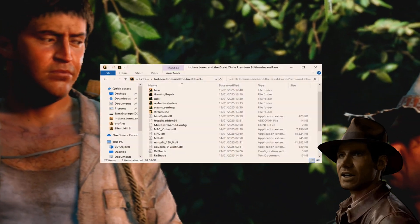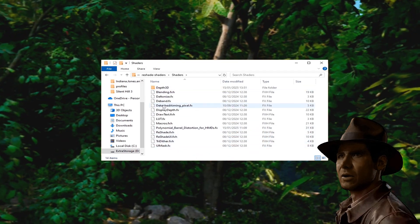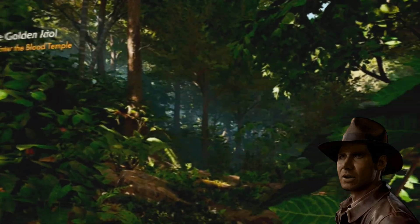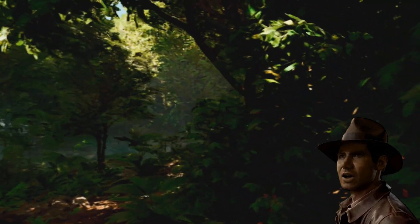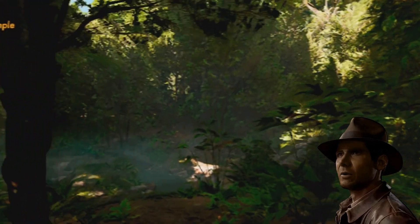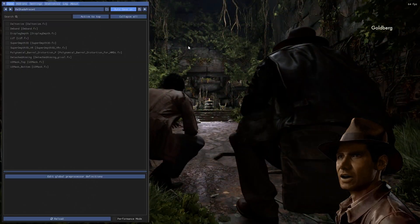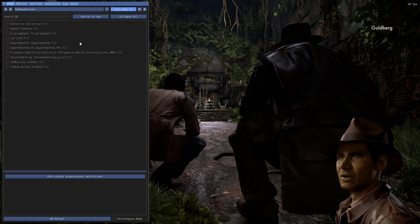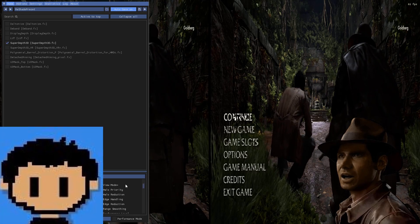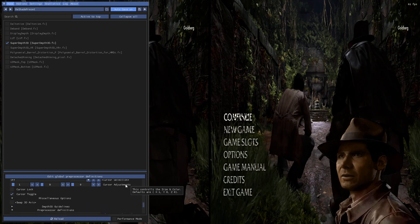Go to our link in the description and you're going to see additional shaders. Download them, open up your game folder, locate the ReShade shaders folder, open that up, and copy-paste the shaders you downloaded from our description in there. Those are additional shaders you're going to need. Now go ahead and open up your game again. You'll notice the ReShade menu appear when you press Home. You can go ahead and skip the tutorial or watch it — it's up to you. Make sure SuperDef3D is active. Blue Sky Defender, the creator of SuperDef3D, has already optimized this for the game — there's an automatic profile built in.